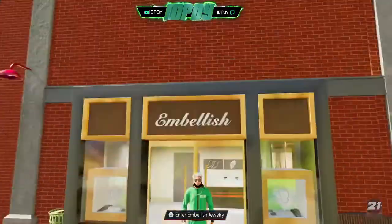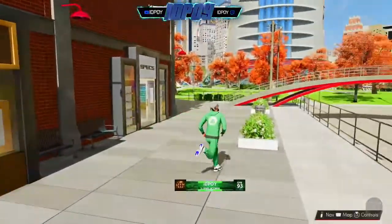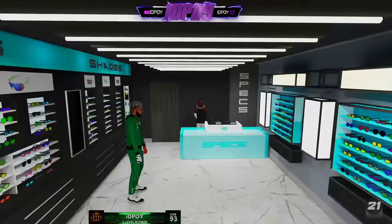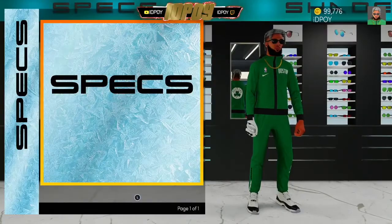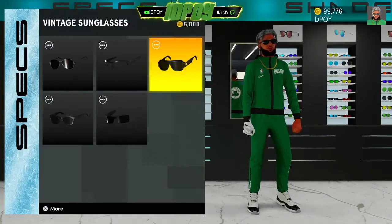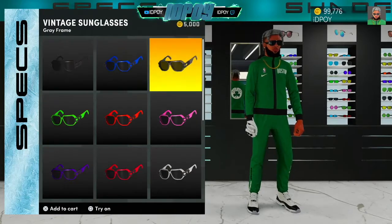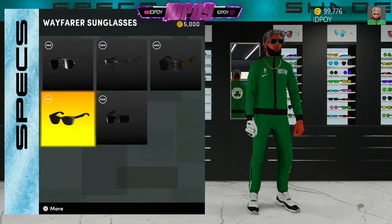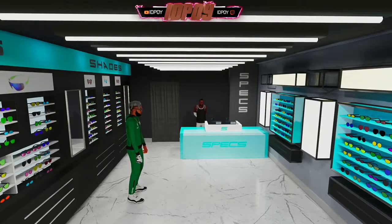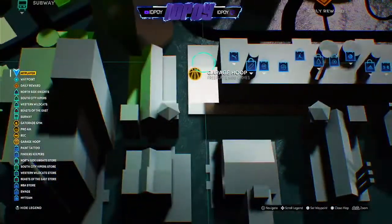So they pretty much just added necklaces — and this is the Embellish store right here. Next is Specs — this is where you get your glasses. These are the same glasses that were found in Swags last year — nothing has changed.